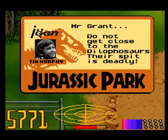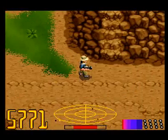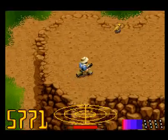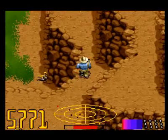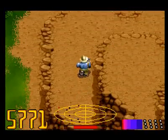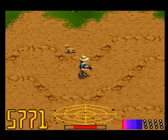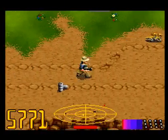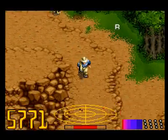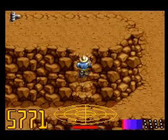Do not let the Dilophosaurus get close. Their spit is deadly. What I think I'll do is get a shot glass and put some of their spit in it and have a shot. Man, what a kick that would have. It could cause blindness, paralysis, all sorts of stuff, but damn, wouldn't it mess you up. Probably tastes great going down, though.